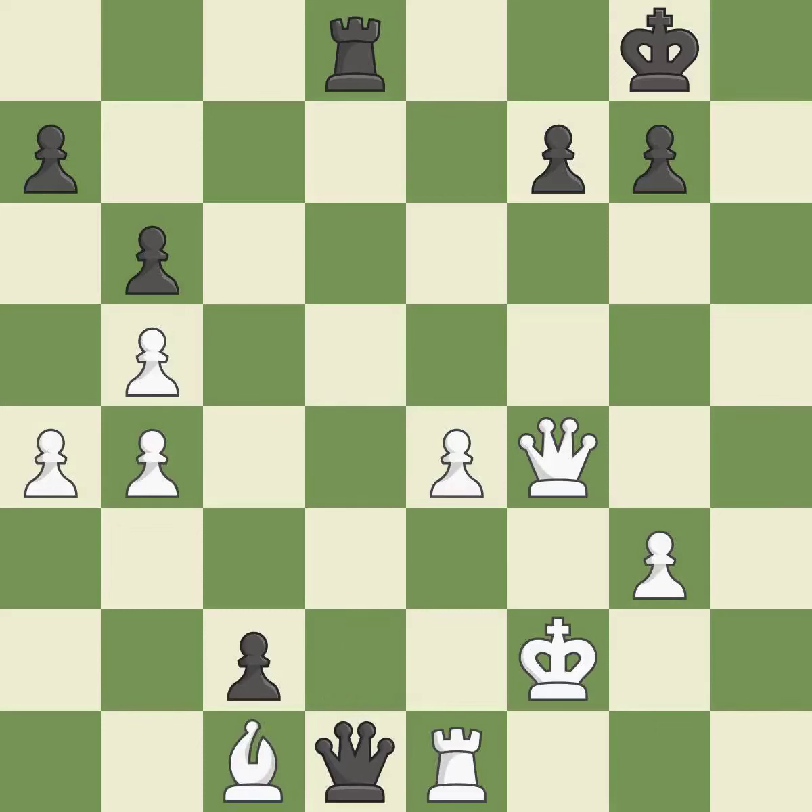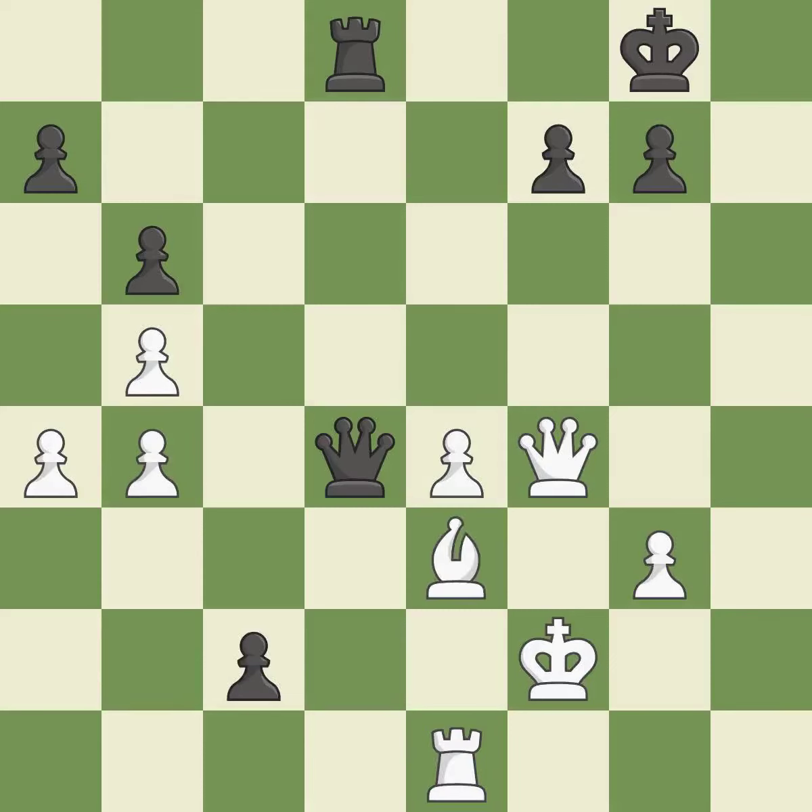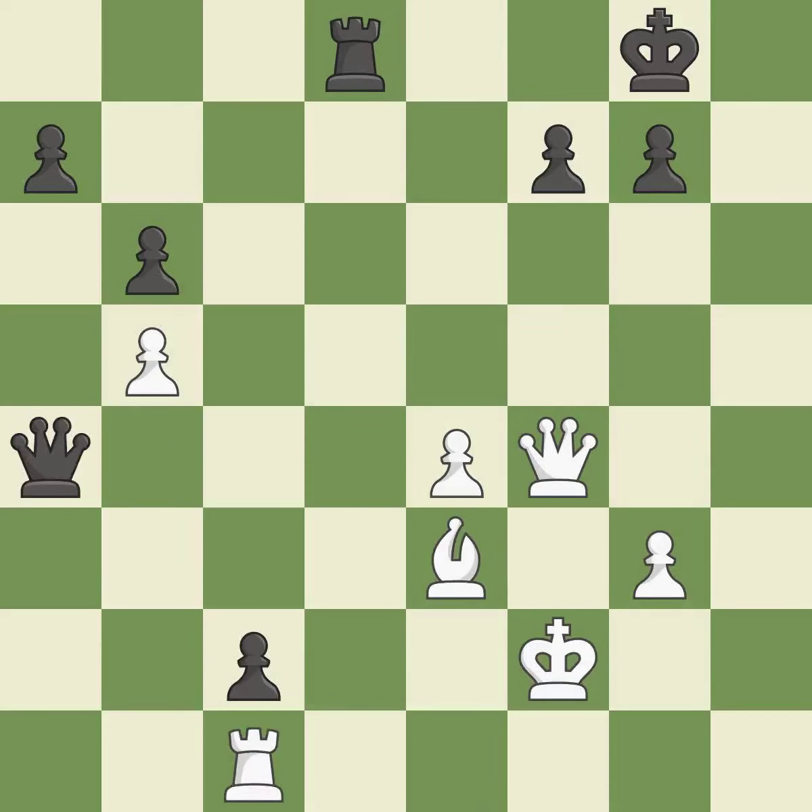This move puts the bishop on a safer square — it is good. This forks pieces by creating a simultaneous attack — it is excellent. This blocks the check from an opposing queen — it is excellent. That's not a mistake, but it's not the best move either — it is good. This loses a pawn — it is a mistake. That was a free pawn — it is best. This wins a tempo by threatening a rook and forcing it to move away.